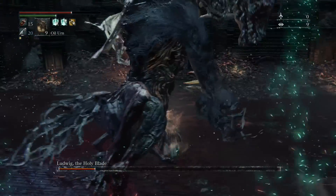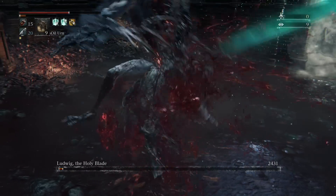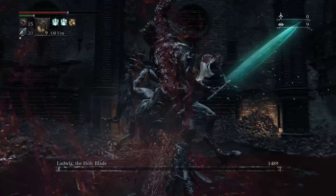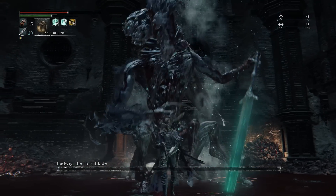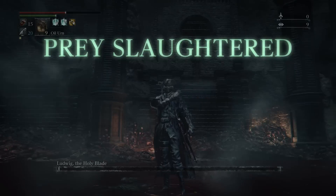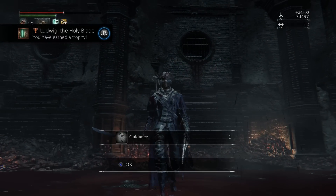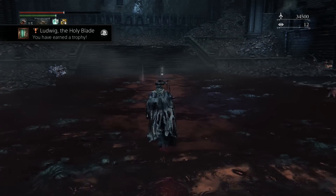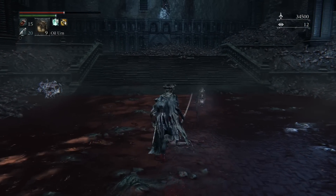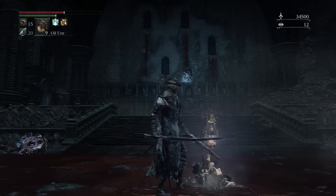Pretty much during the whole fight, unless he does one of those two things, just stay near his crotch — the broken leg area. If you want, after you down him you can lock onto him and get a visceral attack on his crotch right there. So that's pretty much it: stay on his crotch, don't lock on during the fight unless you've downed him, stay near the broken leg and just keep attacking, and eventually the boss will drop.